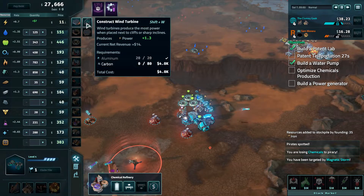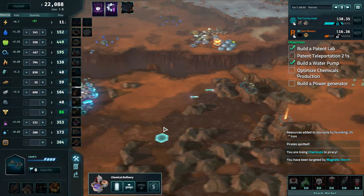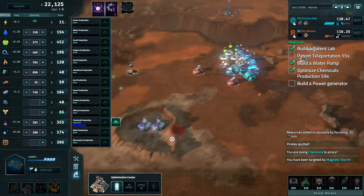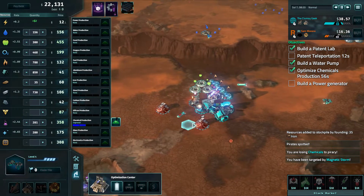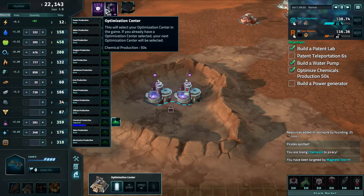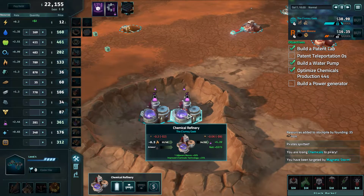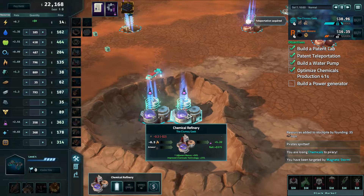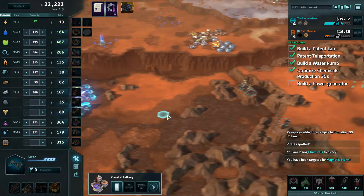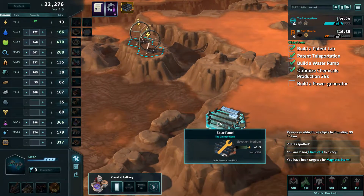Let's build one more power generator — a solar panel this time — and then optimize chemical production one more time. Let's go full scientific tech. Look at the patent counter: six seconds left... and it's done. You see that stockpile counter — 34 over 60, now it's gone because we have teleportation. No more transports needed — that's perfect!